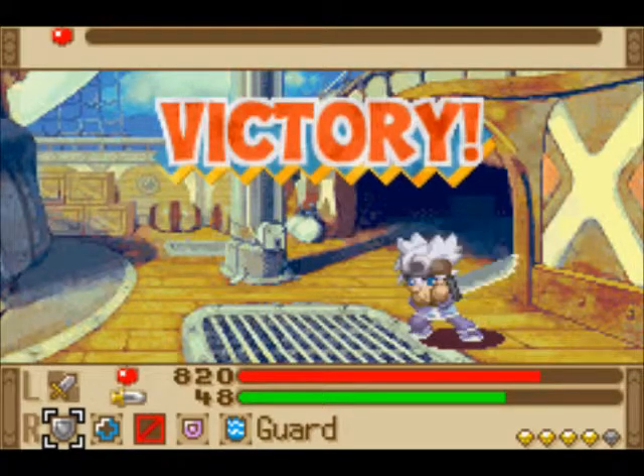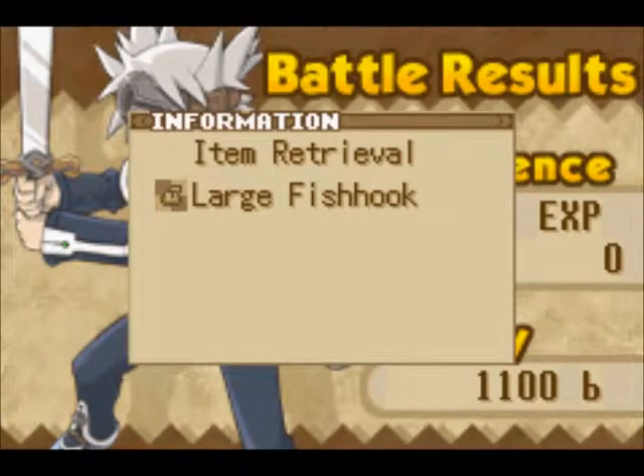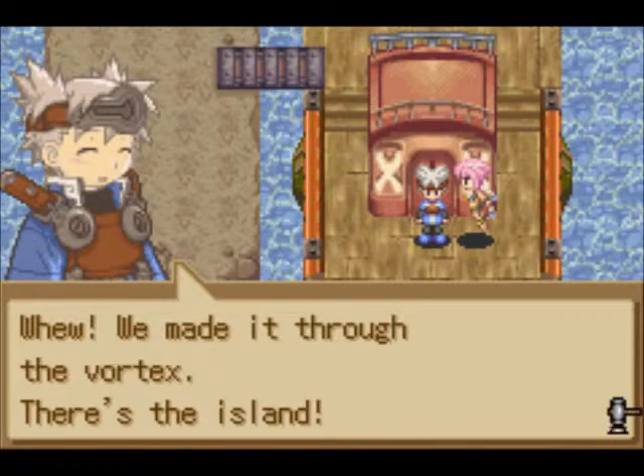Going to the lower floors of the Labyrinth is a very good idea — not 'are', is a very good idea. And you'll get the large fish hook. And we made it through the Vortex.